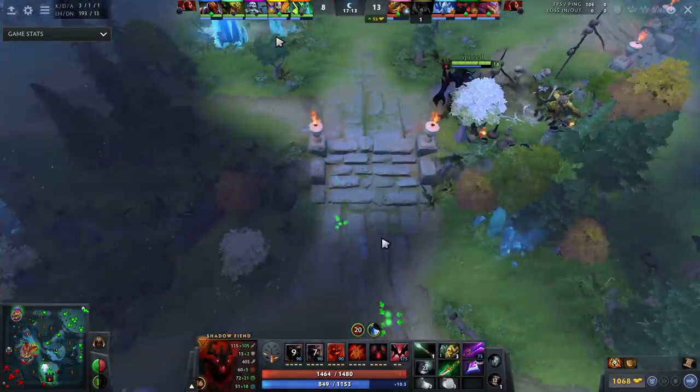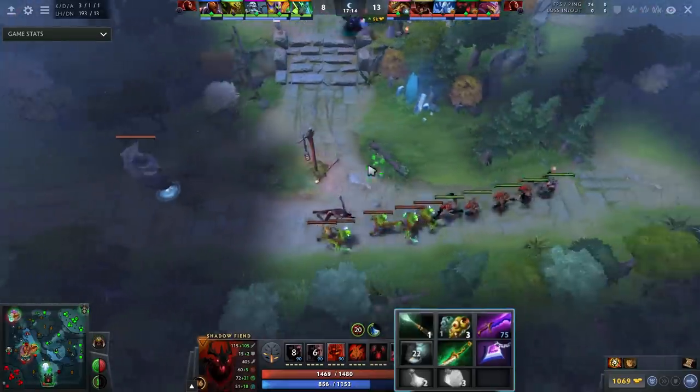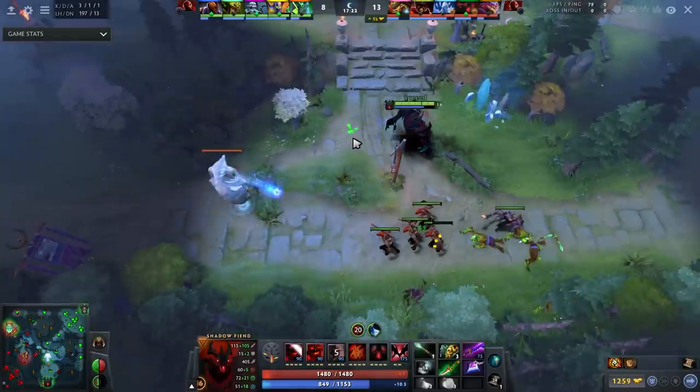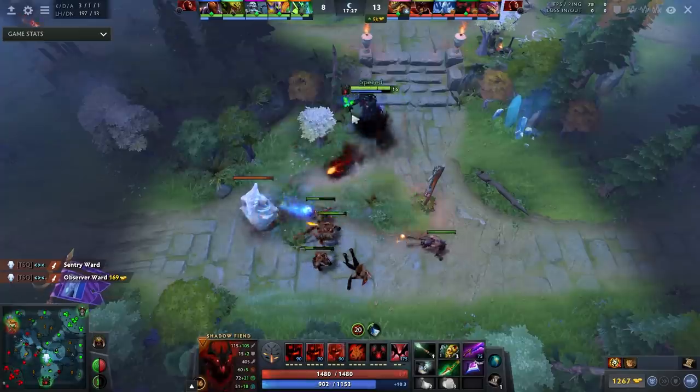You can see I also have three observer wards — yes, this is overkill, but this is what I do when I want to play alone, when I want to play like a psycho. I buy the wards, and you want to do this as well — it's really going to help you. I need to have vision to make plays.